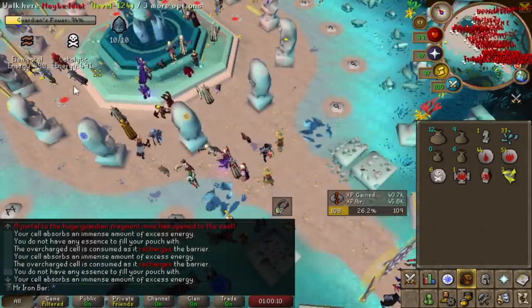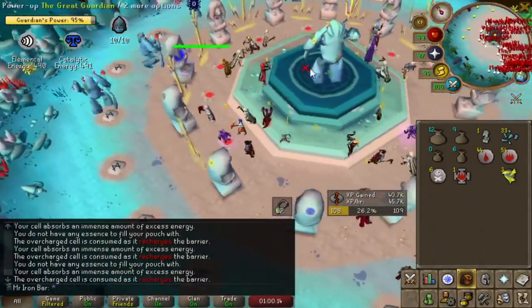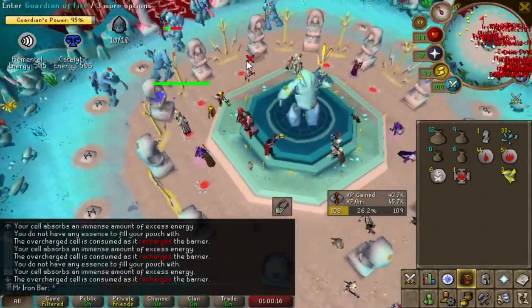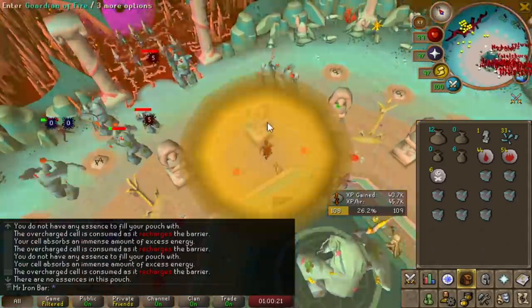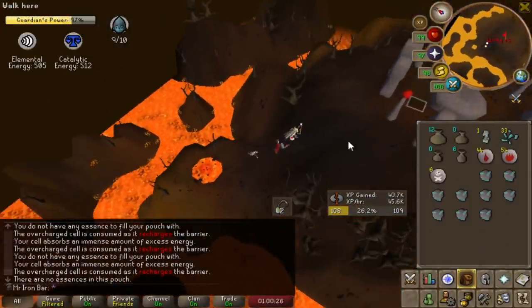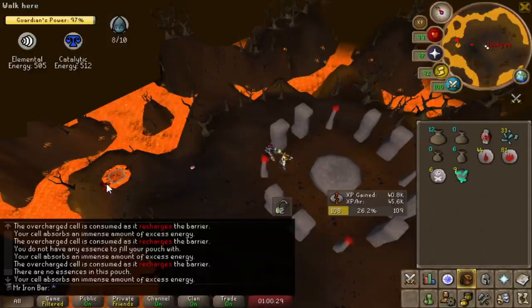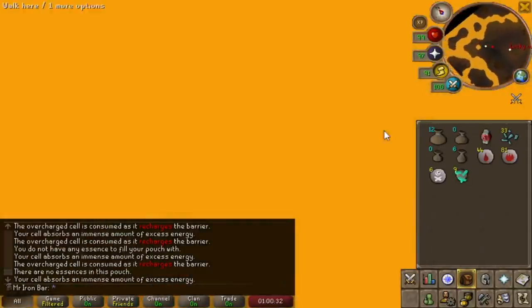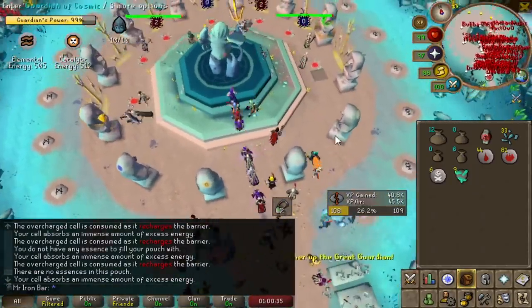The points you get per game will vary a ton because of many factors. Obviously one is how active and efficient you are, but another big one is how many people are in the game. If there's 80 people, the game will end way quicker than with 20 people and you'll get way less points no matter how hard you work. So don't get too worried about how many points you're getting — as long as you're following the tips I'm going to give in this video, you will generally get some pretty good points.